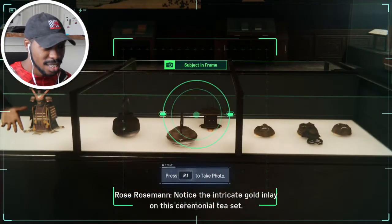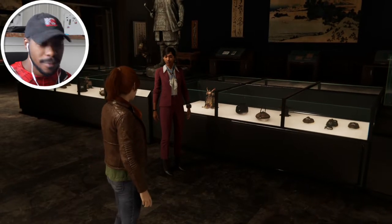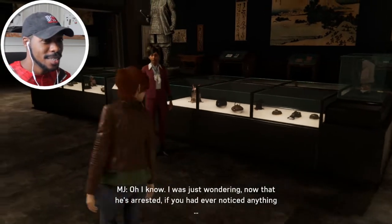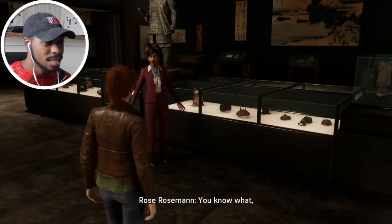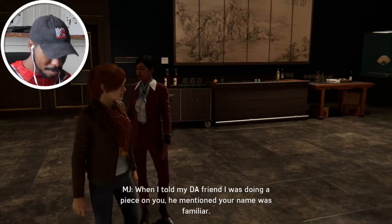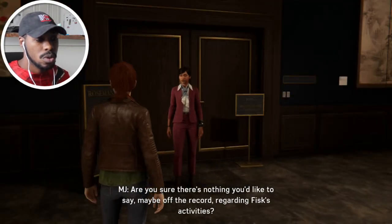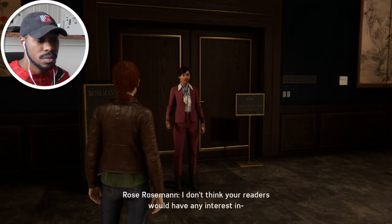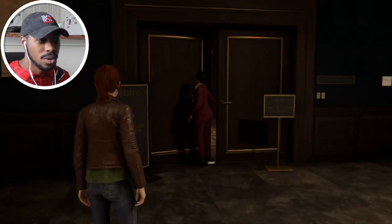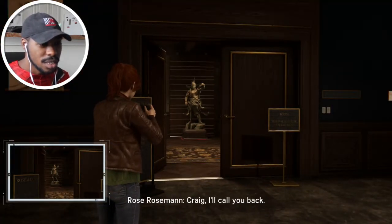Notice the intricate gold inlay on this ceremonial tea set. A friend in the DA's office mentioned that Fisk used art sales to launder stolen goods. She's gotta sneak away to get information. 'I was just wondering, now that he's arrested, if you'd ever noticed anything strange.' 'I'm actually running short on time — why don't we grab the cover photo while we can.' When I told my DA friend I was doing a piece on you, he mentioned your name was familiar. Just the photo please. Stand right there. 'Are you sure there's nothing you'd like to say — maybe off the record regarding Fisk's activities?' Wait — I recognize that statue. Take a picture! That's the oni — I'll call you back.